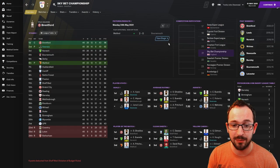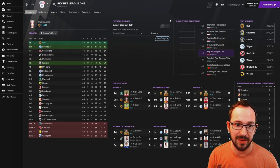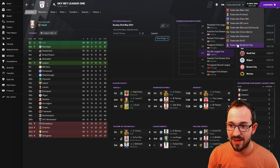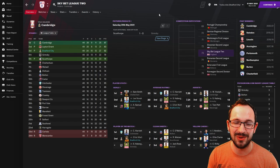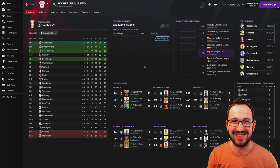The other teams in the lower leagues of England: Swansea finished second and got promoted with a couple of players in the top threes. Hull in Sky Bet League One came first - champions again - with a couple of players in the top threes. Bradford City in League Two also got promoted, coming third.